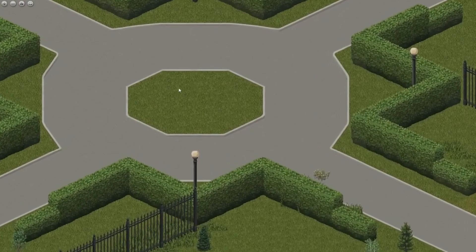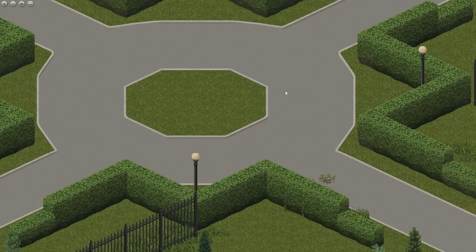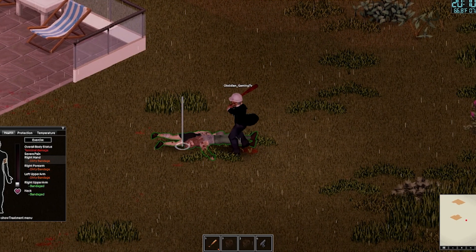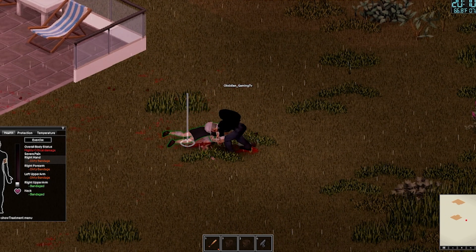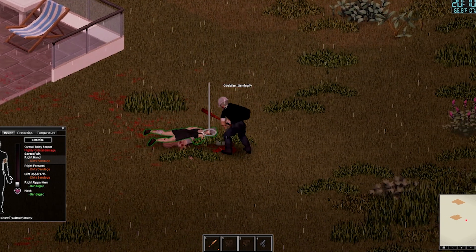We use this section in the middle to burn all the bodies of the zombies. The fire cannot spread on the concrete section, so it's ideal — it just burns the middle bit. This is probably the best place you can build a base in Project Zomboid.